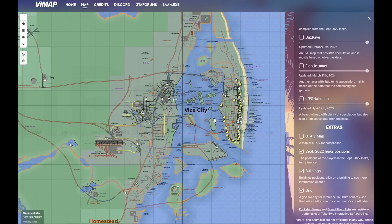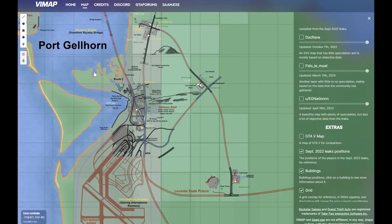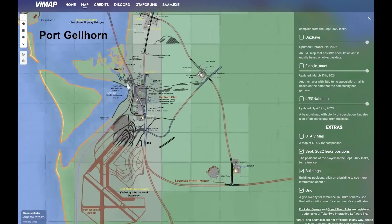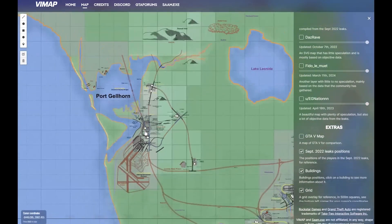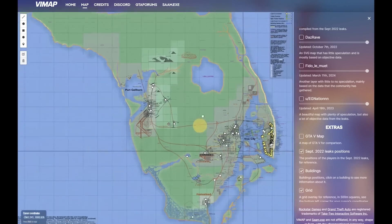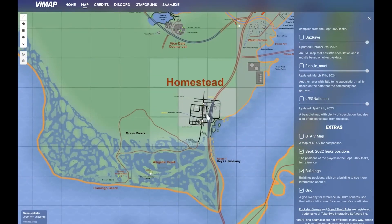We have Vice City, of course based on Miami. The second biggest city we know about is called Port Gellhorn, which has been expanding in the mapping project quite a bit — there's an airfield and a small downtown area. We're likely going to see multiple cities pop up around the map, plus another small town called Homestead, just north of the wetlands.